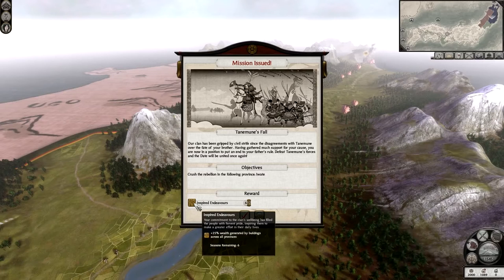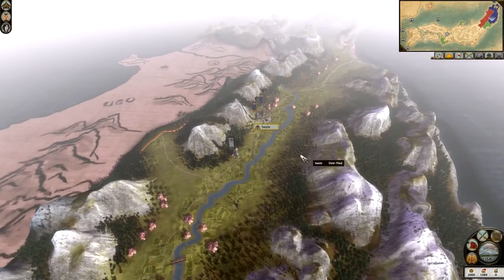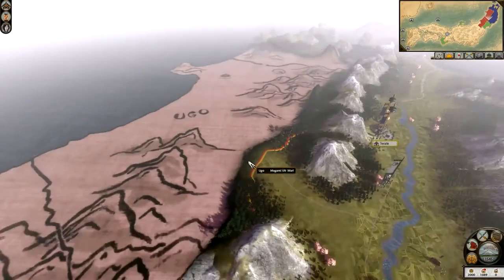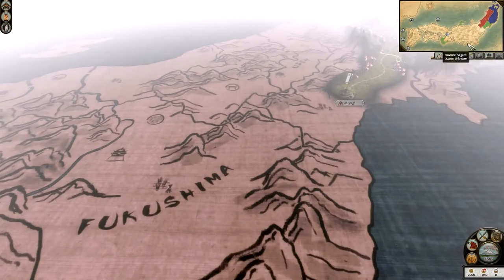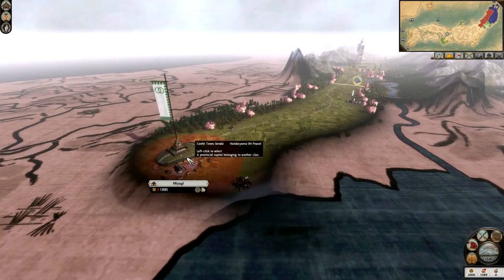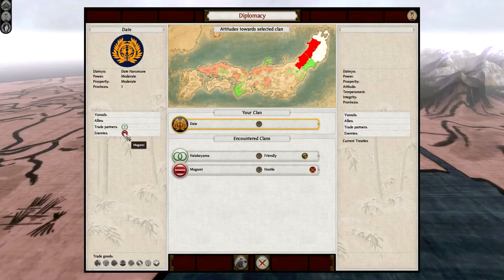We're going to skip the intro. So this is the campaign map. To understand your situation, click on the diplomacy tab — this gives you an overview of all the different factions. It's important to understand diplomacy in Total War games; it's one of the main factors for your economy and empire. Date Haramune has moderate power and prosperity, with one province. We have no vassals or allies, but we do have a trade partner in the Hatakeyama and an enemy, the Mogami, over in Ugo.